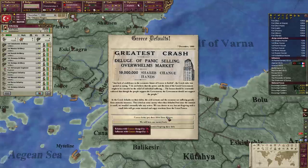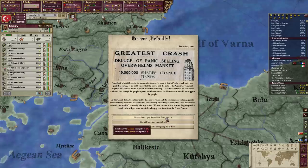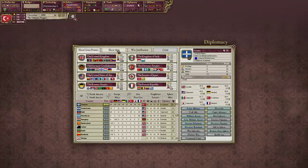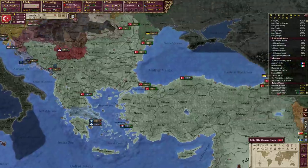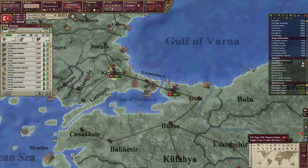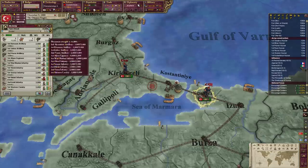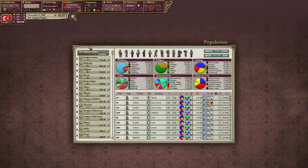We're on speed 4 right now. Apparently Greece is in our sphere. So we have the African wars and colonization. Looks like most of the great powers have declared wars for colonization here. We also need to get engineers for every single stack, so we should focus on that.